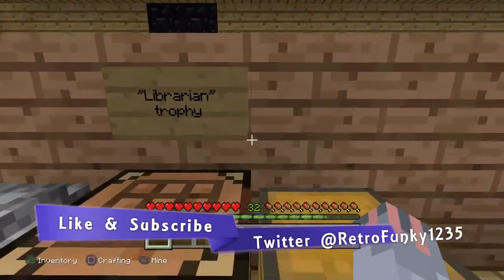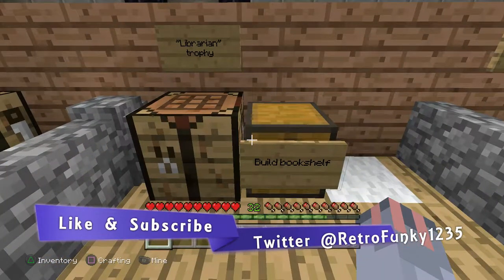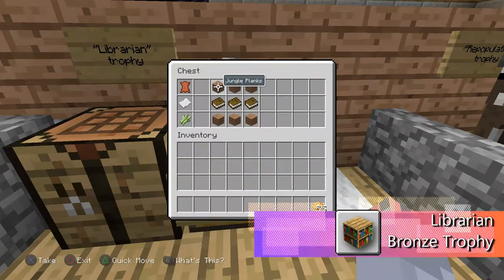We're doing the Librarian trophy, which is super simple — all it requires you to do is build a bookshelf. You're gonna need three books and six pieces of wood. It doesn't matter which type of wood — it makes the same thing.